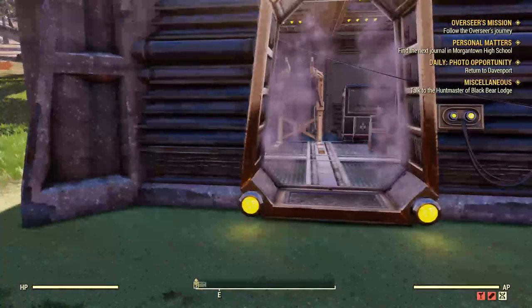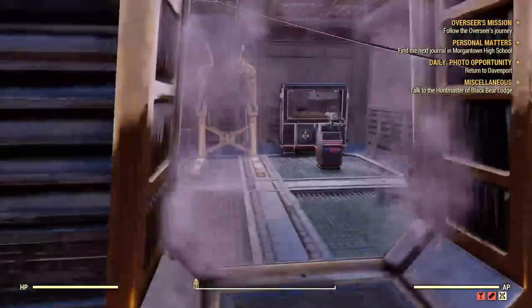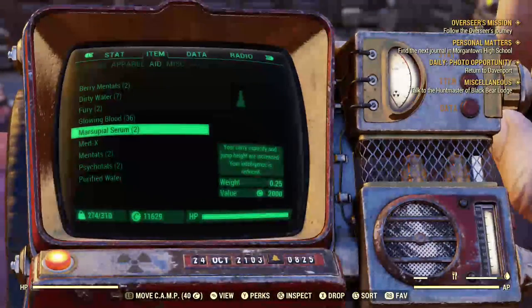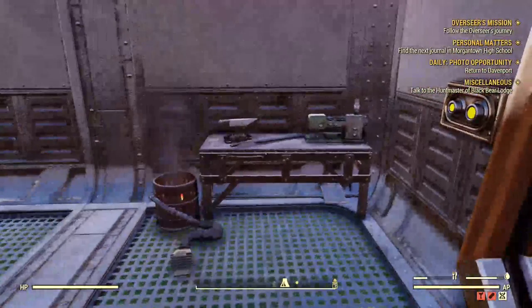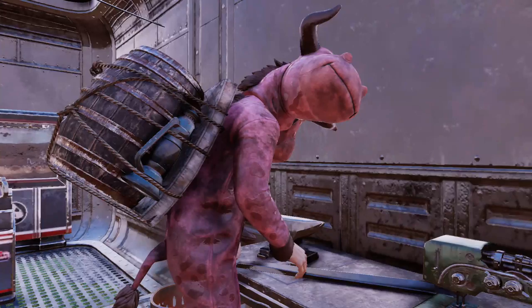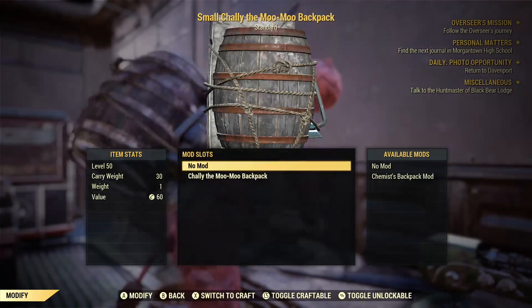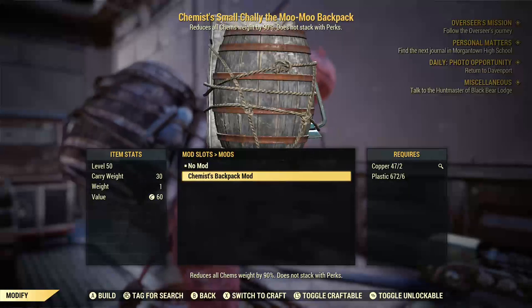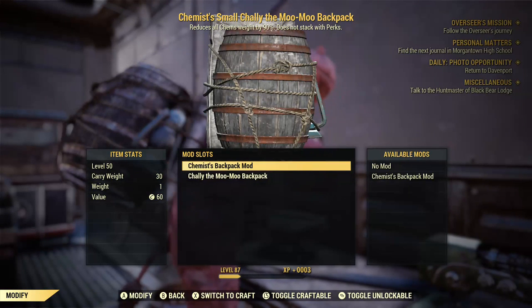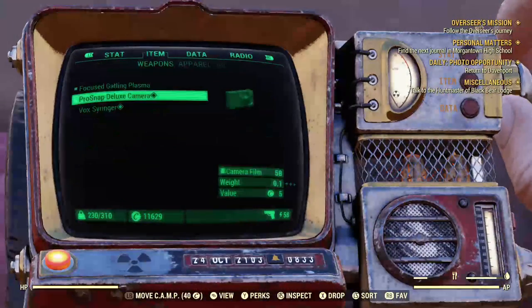I was trying to grind raider reputation and I didn't know I had a chemist mod for backpack unlock. Here's my carry weight before the chemist mod: 274. So keep that in mind — I have no mod activated, so chemist backpack is off. 274, keep that in mind.